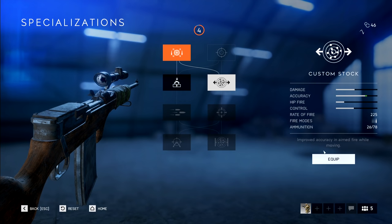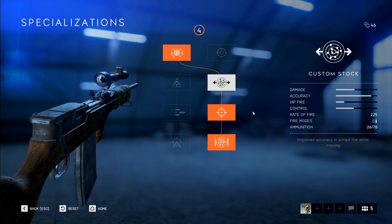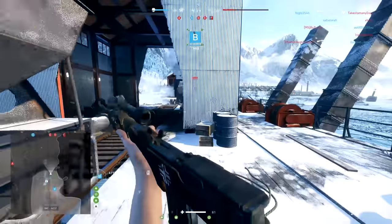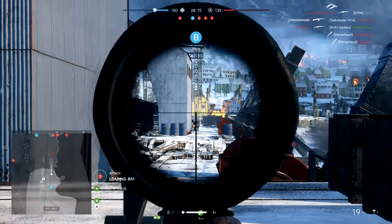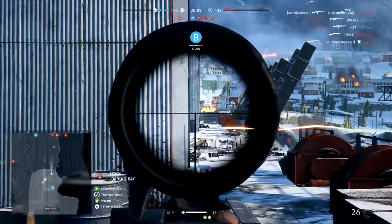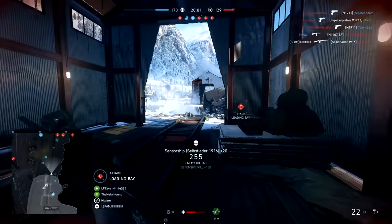When specializing this weapon I went for high velocity bullets at the start and then full right side tree below that. This allowed me to get faster moving bullets but also maintain accuracy while strafing left and right — an important part of the way I play. You could go for the higher rate of fire to get better DPS and make it a slightly more versatile rifle, but I figured why not play this gun to its strengths, which is long range and accurate. It's okay, but again it's not really my play style.